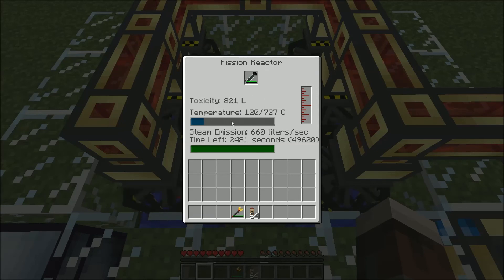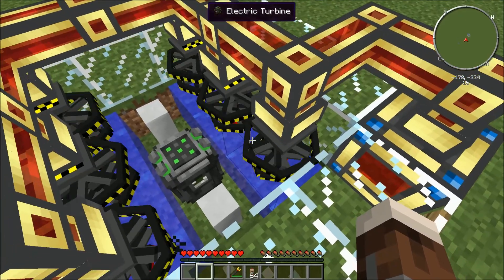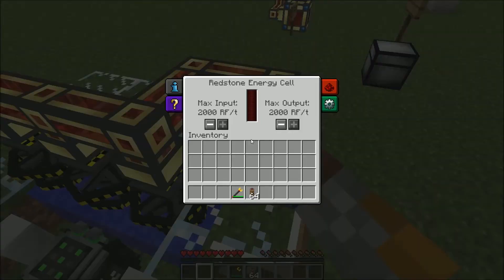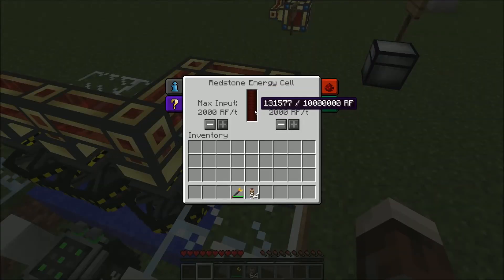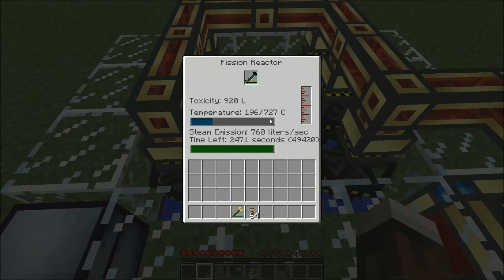The more this runs, the faster the turbines will spin because it gets hotter, and the more power it will generate. Currently it will take a little while to generate, but you have to watch out, because I'm already at 200 degrees. And remember, once it reaches 700 degrees, the reactor will melt down.